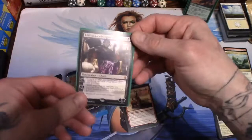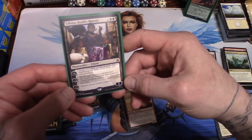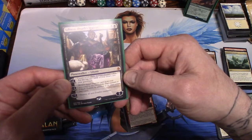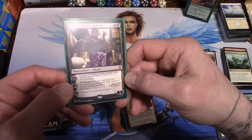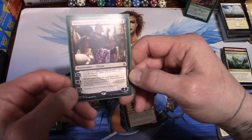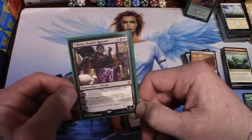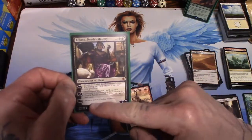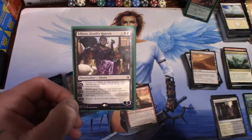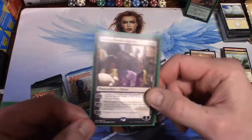Lilliana, Death's Majesty! For five mana - three generic and two swamps - you get a planeswalker. Plus one: create a 2/2 black zombie creature token and put the top two cards of your library into your graveyard. Minus three: return target creature card from your graveyard to the battlefield, that creature is a black zombie in addition to its other types. Minus seven: destroy all non-zombie creatures. Holy crap, that is excellent! All you got to do is bump it up to seven and you can kill everything on the board except your zombies. Anybody know what that's worth?